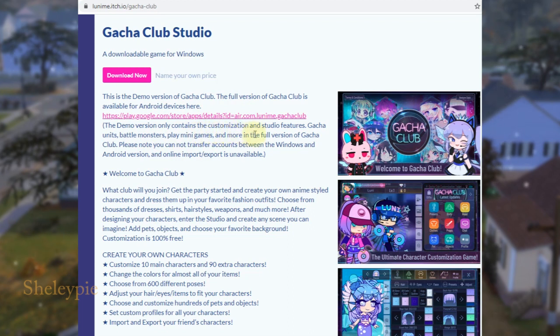The demo version only contains the customization and studio features. Gacha unit battles, monster play, mini games, and more are in the full version of Gacha Club. Also please note: you cannot transfer your account between the Windows and Android versions — online import and export is unavailable. That's kind of a downer.